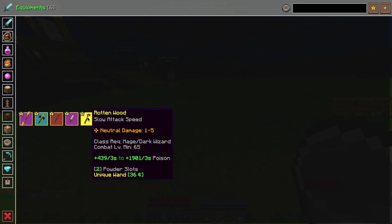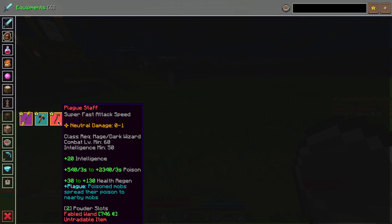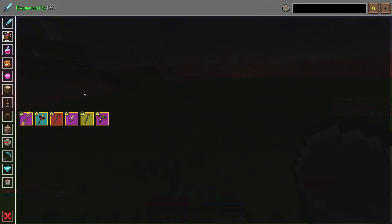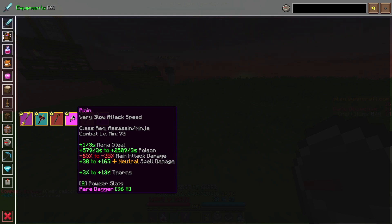For mages, you're going to have two options. First, you can either use the Plague Staff from before, which is still going to work, but it's going to require you to sink 50 points into Intelligence, and I don't actually know if that works with this build — you'd have to make an entirely separate build. The more preferable option is Rotten Wood, because it fits in with the build I'm showing you and it's a lot easier to obtain since you can just buy it off the Trade Market. For assassins, we're going to be using Ricin — pretty typical stuff, does a lot of poison damage. One nice thing is that it actually has Mana Steal and Neutral Spell Damage, so you can potentially mix in some spell cycles if you want to.